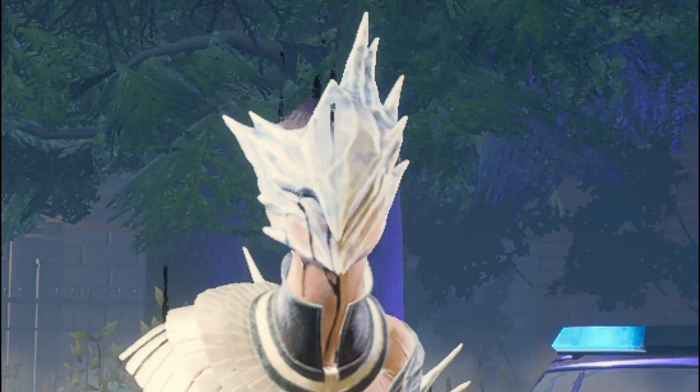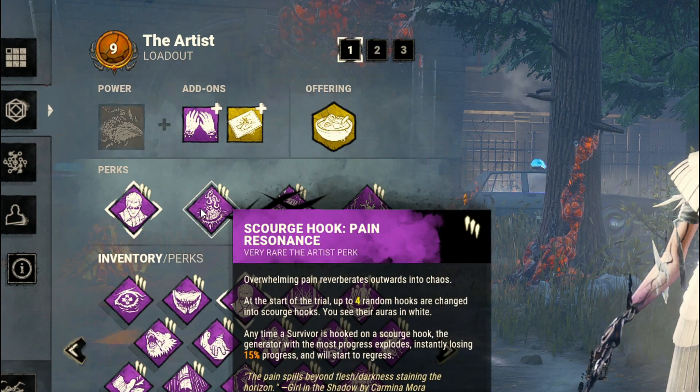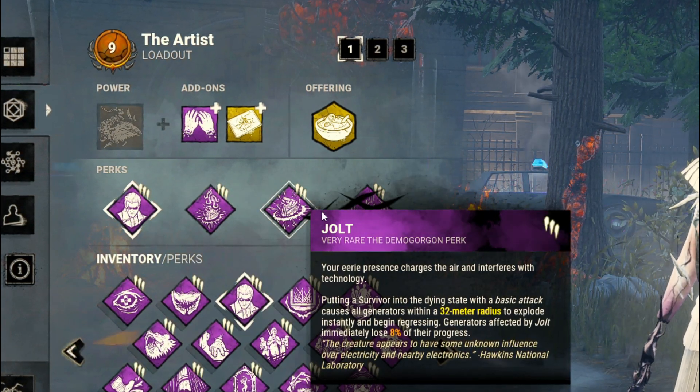For today's perks I'm going to be using Awakened Awareness, Pain Resonance, Jolt, and Deadman Switch.